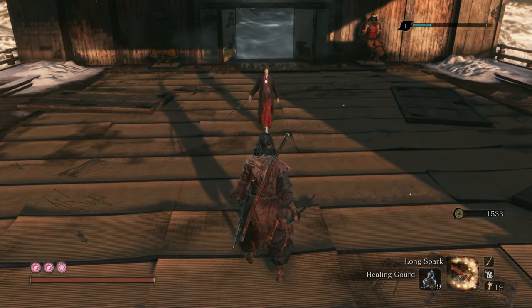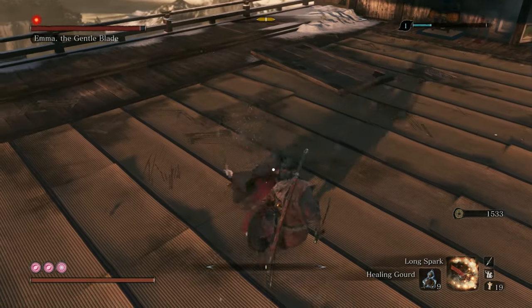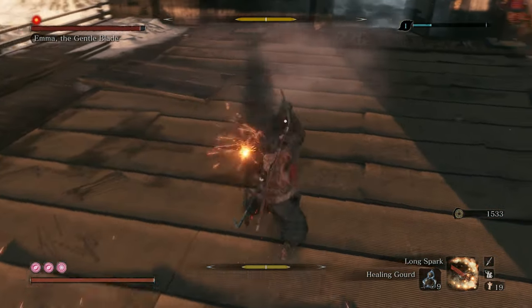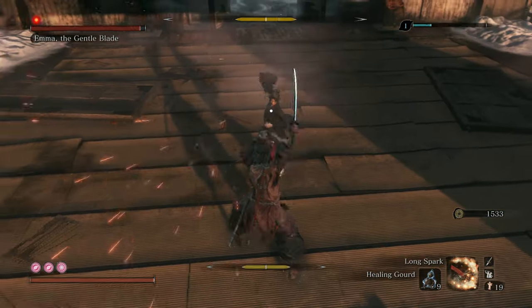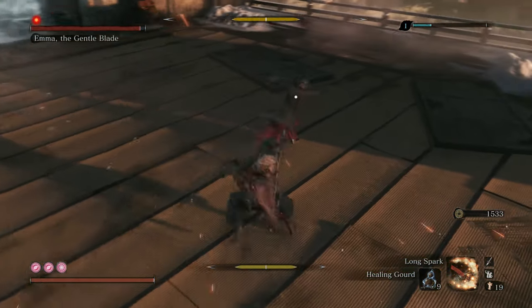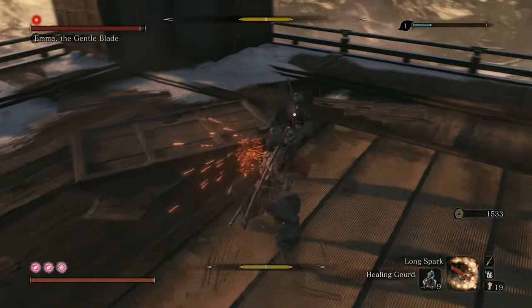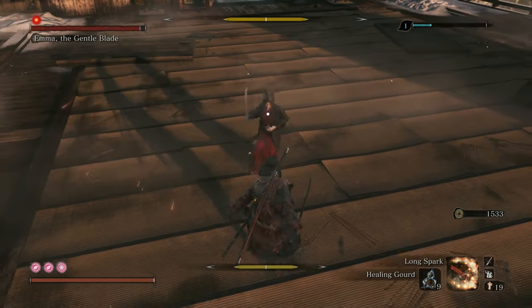Lady Emma is going to be our first boss on this list. She's just going to throw the same three attacks at you. You basically just want to bait out her single strike attack — this is the one you see me doing. This is the attack you want to bait out. That's going to be your main posture builder. The long combination that she does here you can easily just run away from, and you'll see her do it a couple times — I just run away from it every single time.